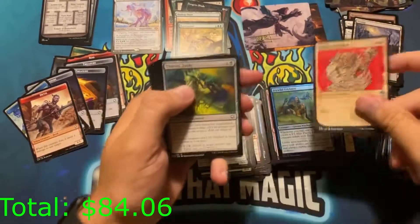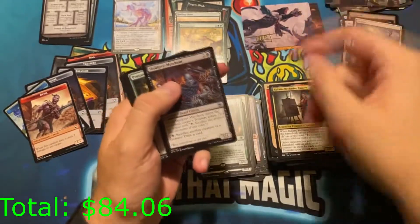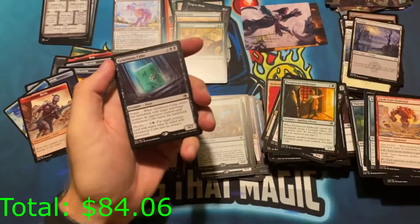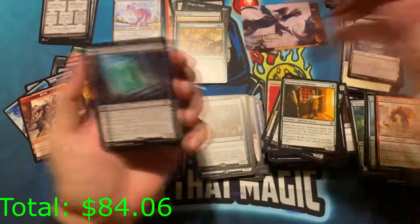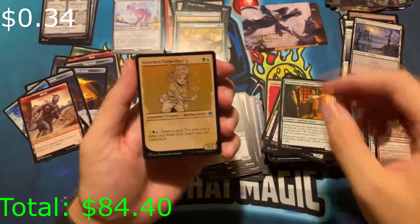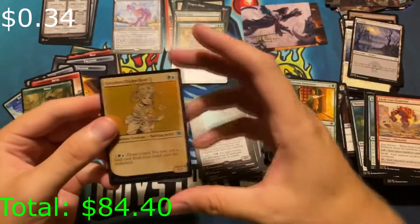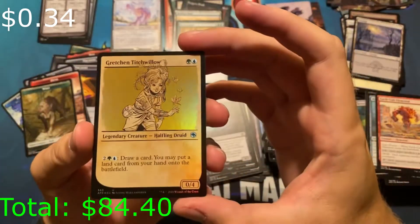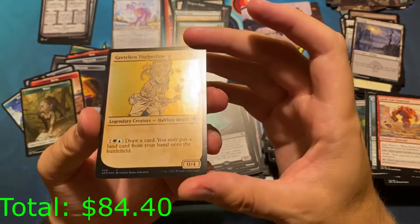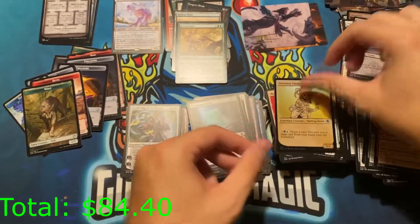I feel like signed art cards should be worth more — you have to open so much product to find them. Gelatinous Cube. Gretchen in foil — the foiling on these cards is so sick, it's just the background of the character. That's awesome. And it's also really thick again — weird.